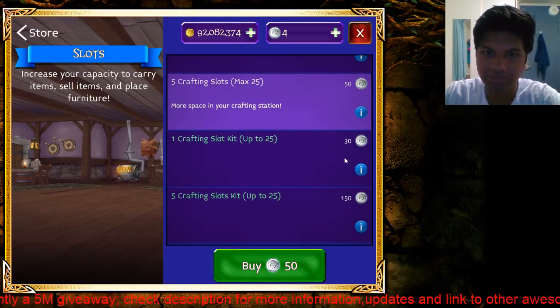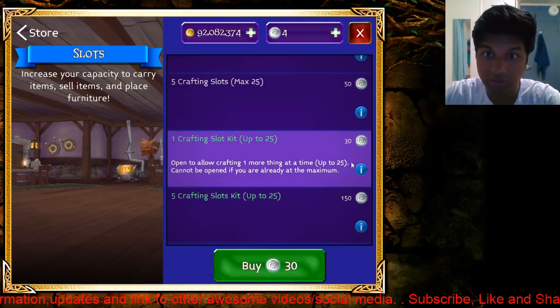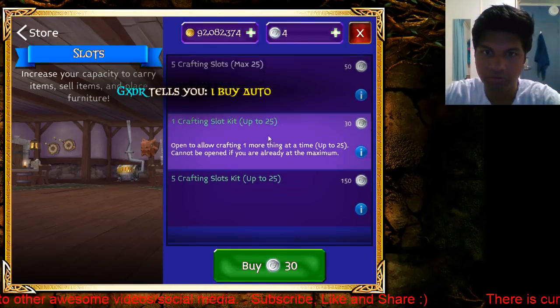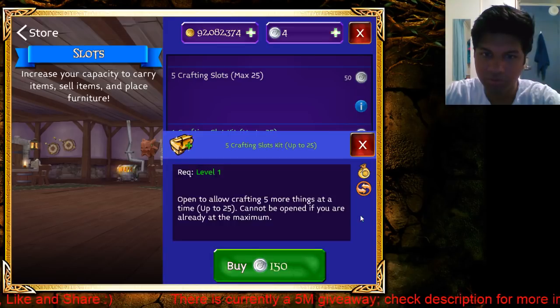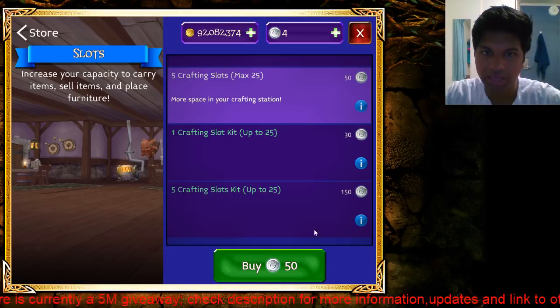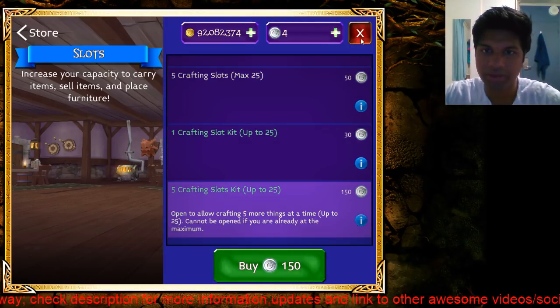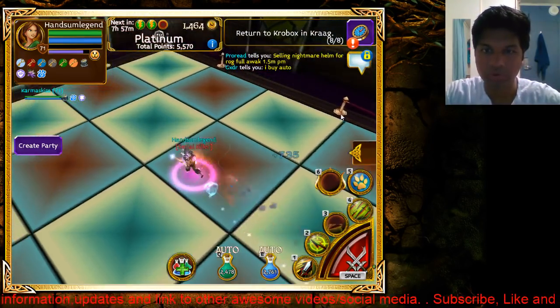You can see I don't have any plat so I can't buy it. If you want to be able to sell it to other people — which is a good way to get some gold — you can buy the one tradable slot for 30 platinum. If you want to buy the five-slot tradable version, it's 150 platinum. The tradable ones are three times more expensive than the non-tradable ones.